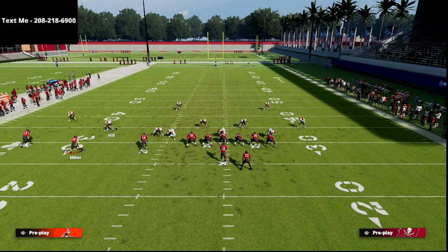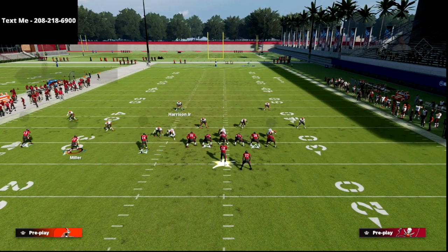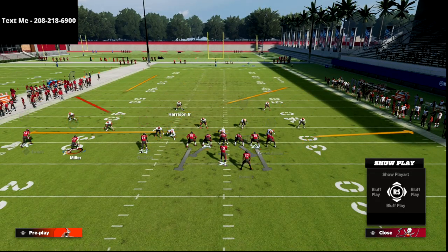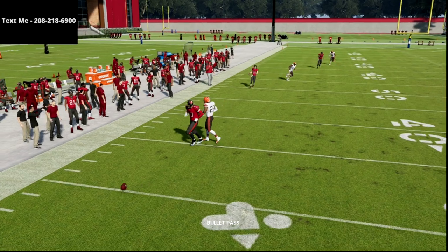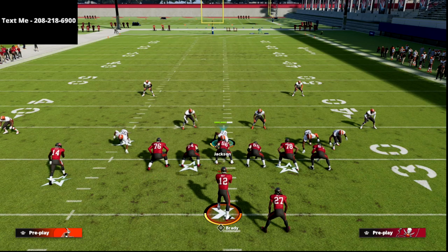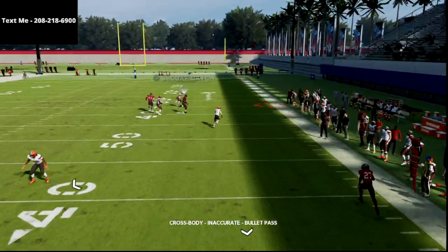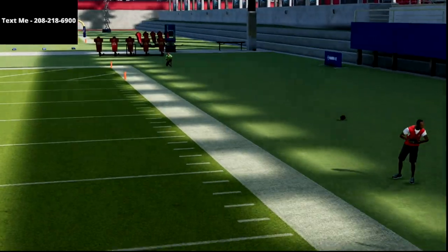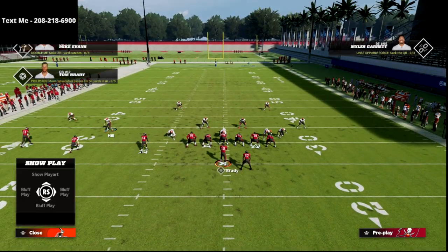The backside is not a quarters or palms concept — it's actually a cover two sink. We basically have palms to the trips side and sink to the tight end side. So if they run a route combo with a tight end drag and a big vertical, the biggest challenge is the crossing route. If the receiver has route running ability, he can kind of get open on that crossing route to circle.